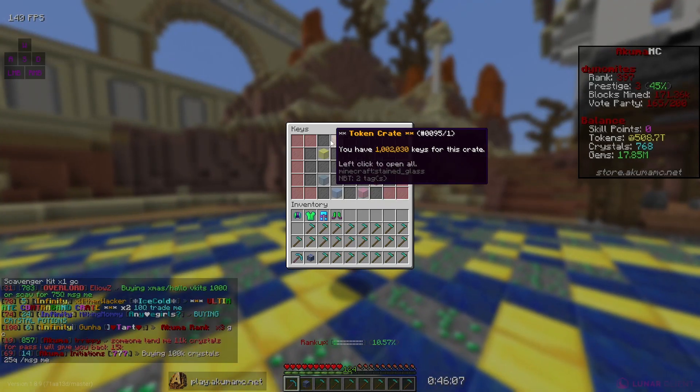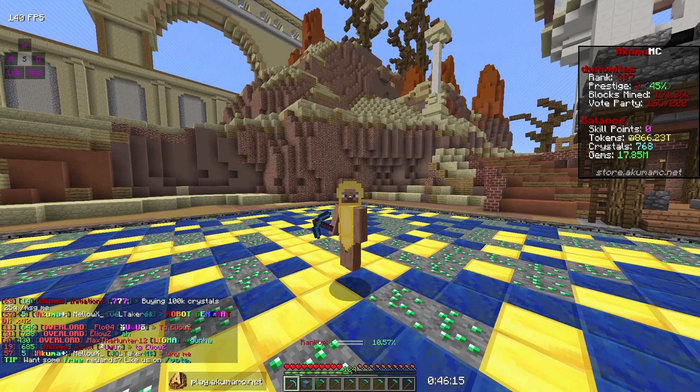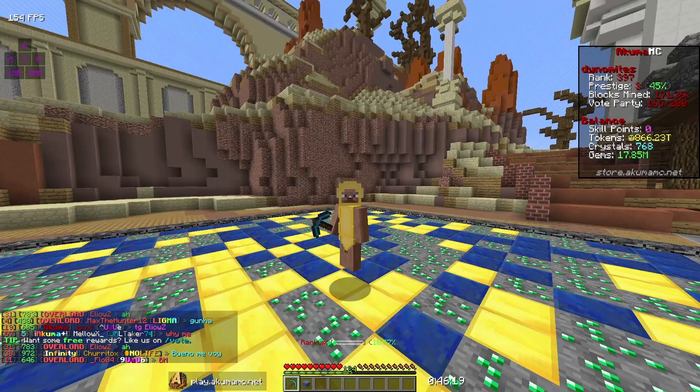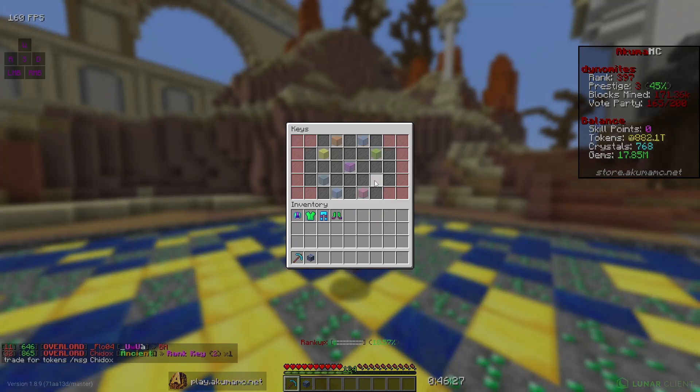We have a million token keys — keyalls are getting pretty op so that gave us a ton of tokens. We also got some mine keys. I'm gonna put the rest of these back in the PV real quick just to clear up my inventory, then open the rest of the keys. Let's go for the mine keys — we got some omega keys.